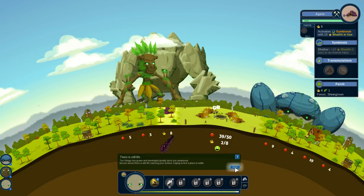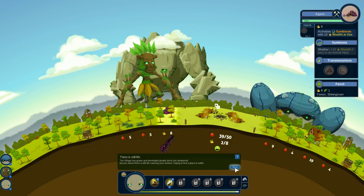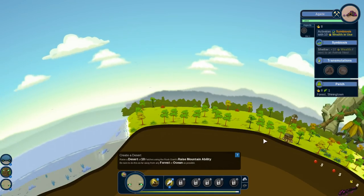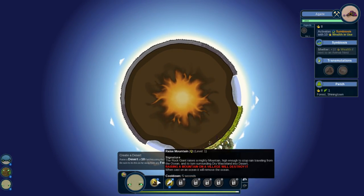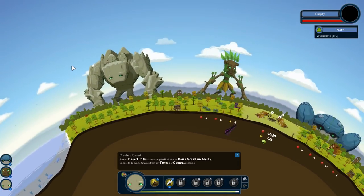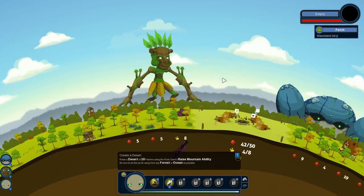There is still life out there. The village has grown and developed since you awoken, but you sense there is still life roaming your surface hoping to find a place to settle. Raise a desert of 10 patches using the rock giant's raise mountain ability — be sure this is done as far away from any forest and ocean as possible. Let's go ahead and put one over here. All my other giants can't do anything at the moment, so rock giant, take your time, buddy. Let's see how my little village is doing.